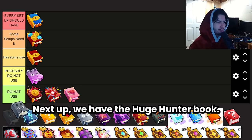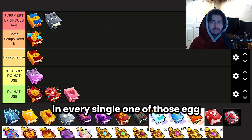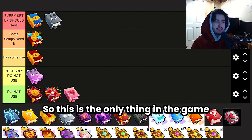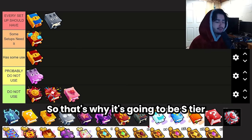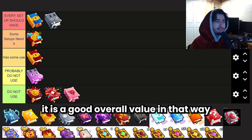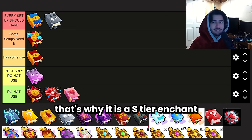Next up is the Huge Hunter Book, and because it's the only book that does what it does, it's obviously S tier — it's going to be in every single egg-opening build. The Huge Hunter Book increases your chances of getting active huges by 25%, and it's the only thing besides the Huge Hunter game pass that affects the odds of opening an active huge from eggs. You can get one for free by opening a certain amount of eggs and earning that achievement, so every single player can get it free. For that reason it is S tier.